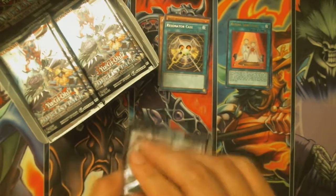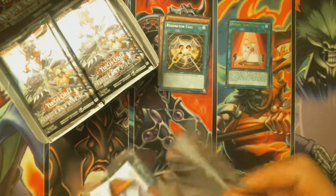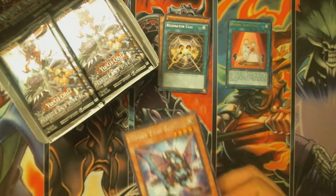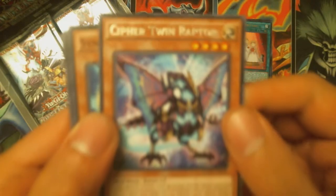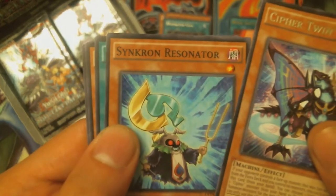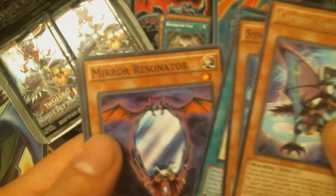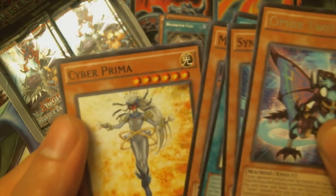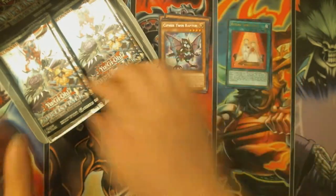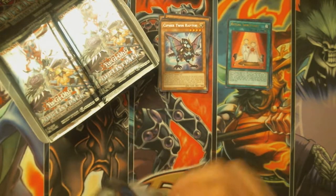Resonator Call is a good card. I love the Red Dragon Archfiend deck, one of my favorites. Got Cipher Twin Raptor, Synchron Resonator, Cipher, Rank Up Magic Cipher Ascension, Mirror Resonator, and Cyber Prima. Didn't get a holo of that one — that's pretty cool. So we got two holos so far.